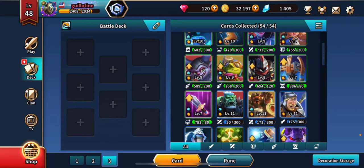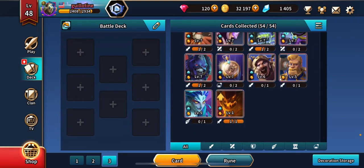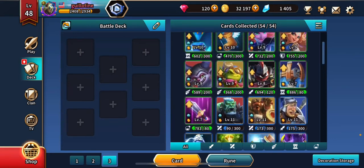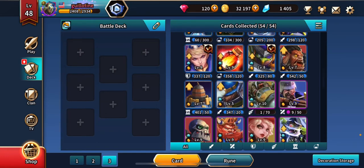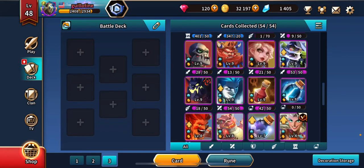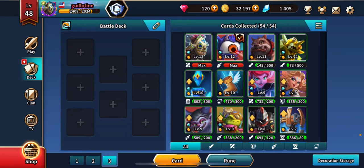So there's a few reasons why you might select the cards that you choose. Maybe you're a new player, you don't have all the cards unlocked, and you just have to go with what you got. Maybe you do have most of the cards unlocked but you've only leveled up a handful of them, and your lower levels just can't compete. But let's just assume that you have all of the cards unlocked and levels are not an issue.